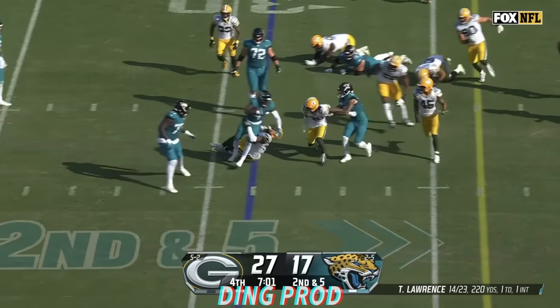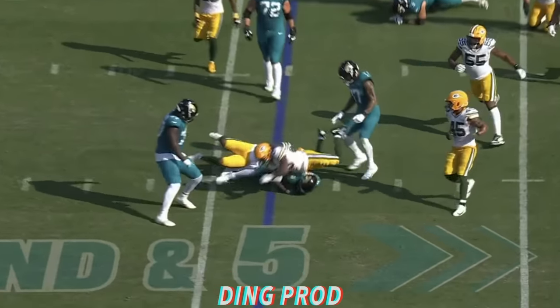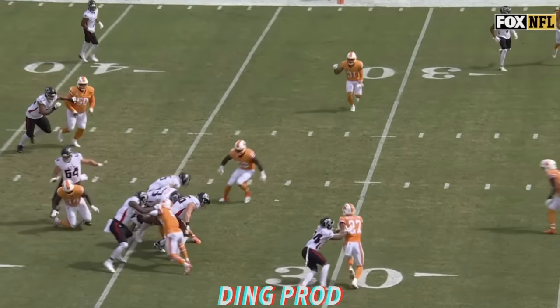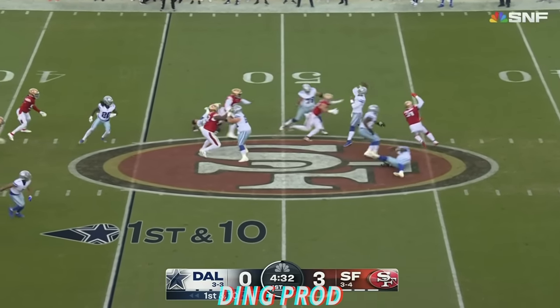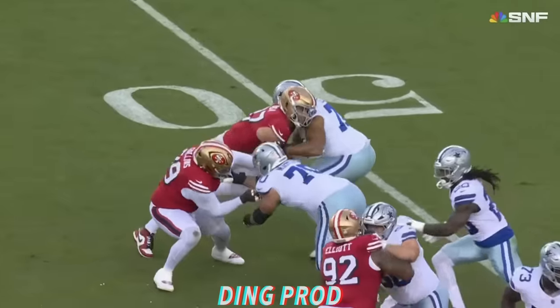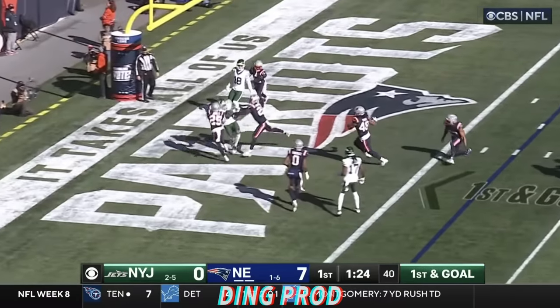And will be brought down at the 28-yard line. All these weapons under pressure. London in traffic looking for it, and he cannot hold on to it. Prescott steps up, throws it down the sideline for Kevante Turpin — it's intercepted. Prescott was getting rushed as he threw. Territore telling us that he did agree with the call.